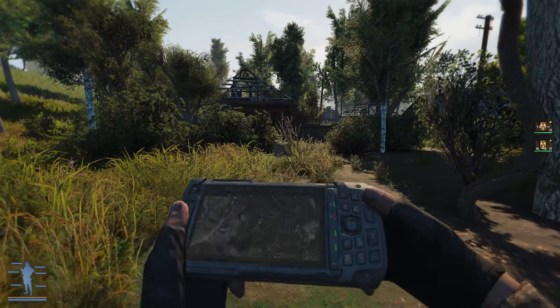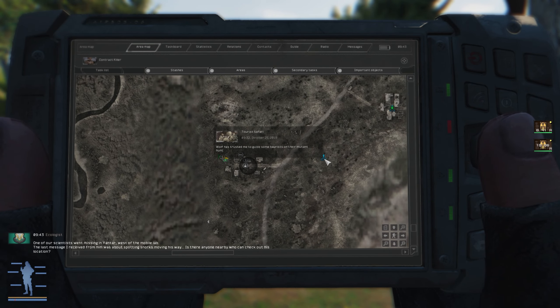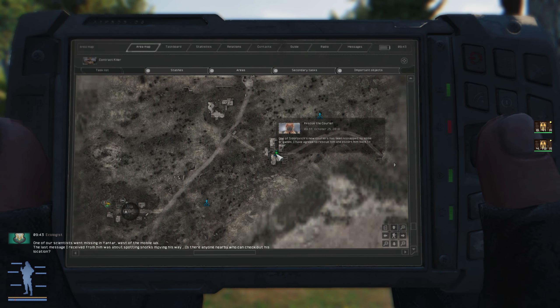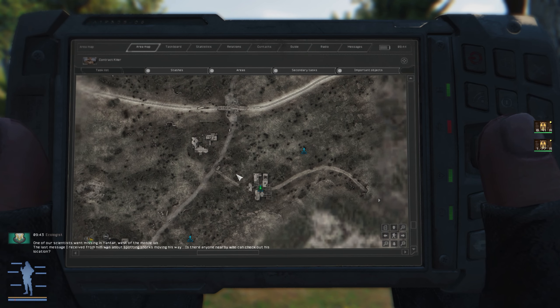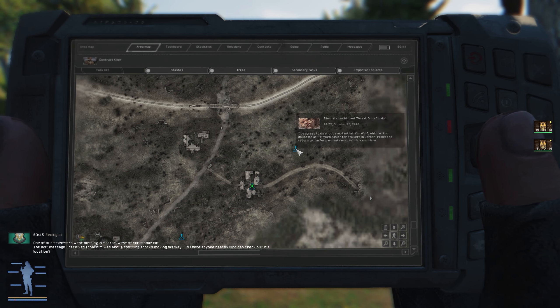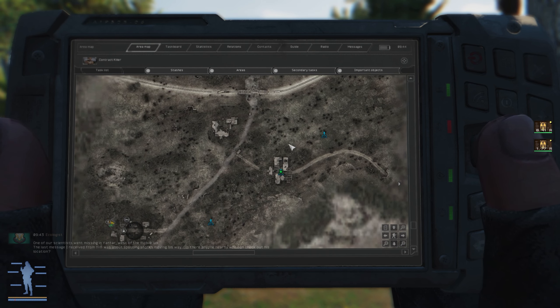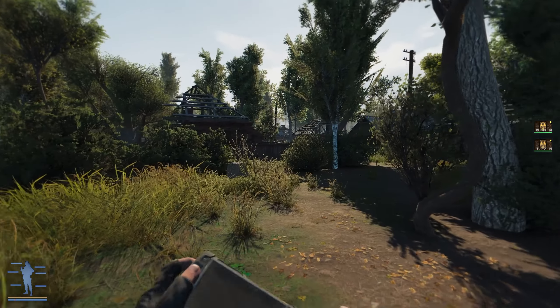Let's get the PDA up and figure out where all these tasks are. We've got the tourist safari here, and the courier here. What we'll do is walk all the way to the elevator and then head right, take out the mutant threat for Cordon, then take out these guys. On the way back, we'll do some mutant safari work.